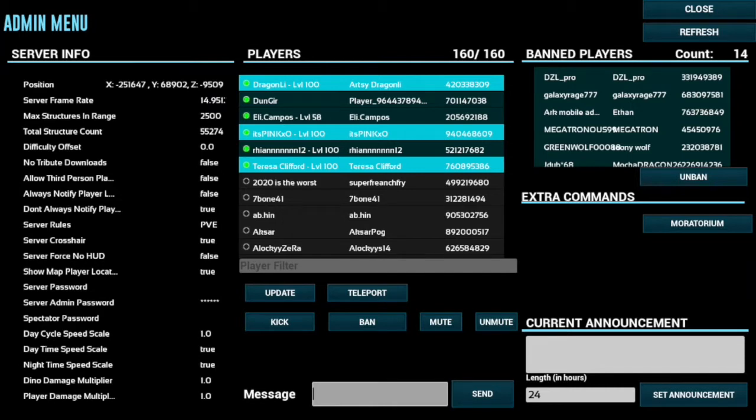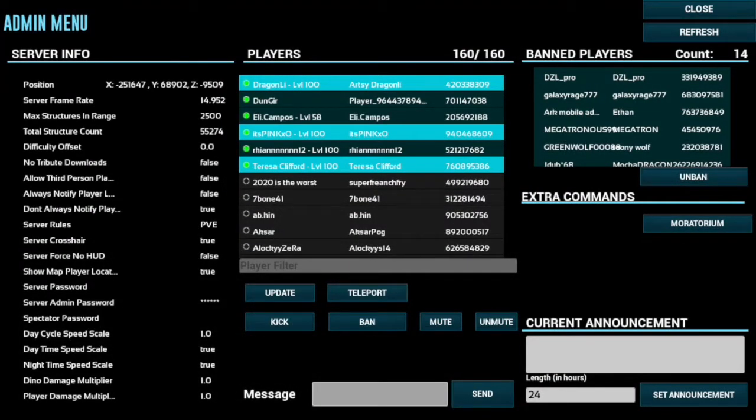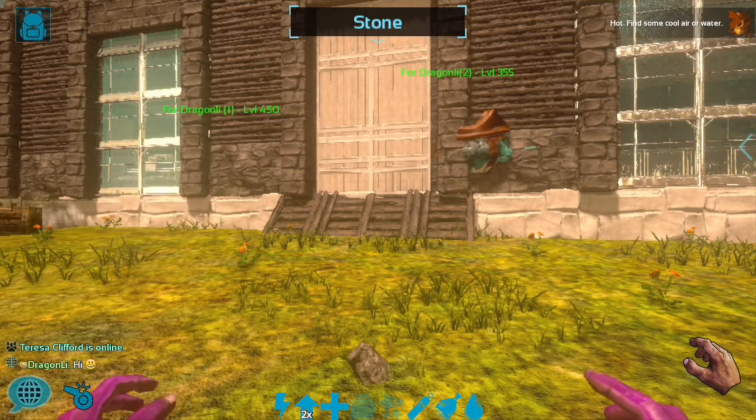You can send a message to a player. Current Announcement lets you send a message that appears in red letters at the bottom of the chat, and you can set how many hours it stays up. For players with dark blue names you can use commands: teleport to them, kick them from the server, ban them, or mute and unmute them from general chat. If a player has a light blue name you cannot use any admin commands on them — you can't even select them.